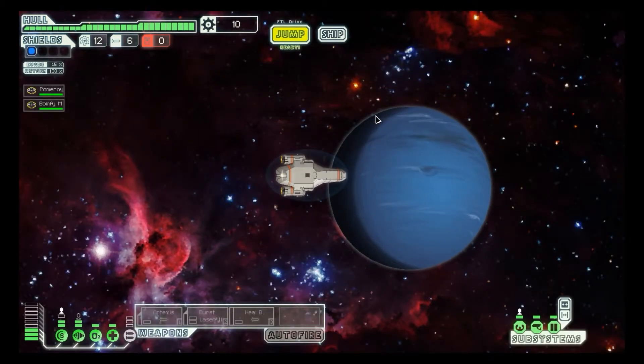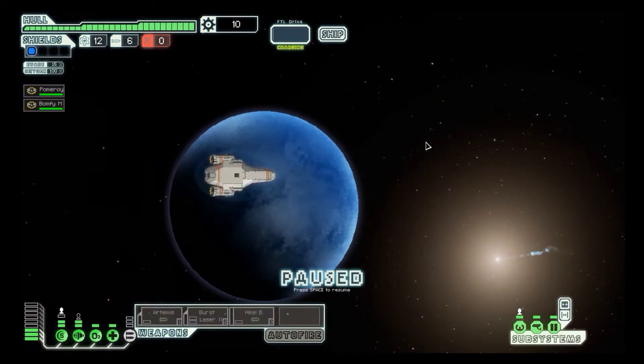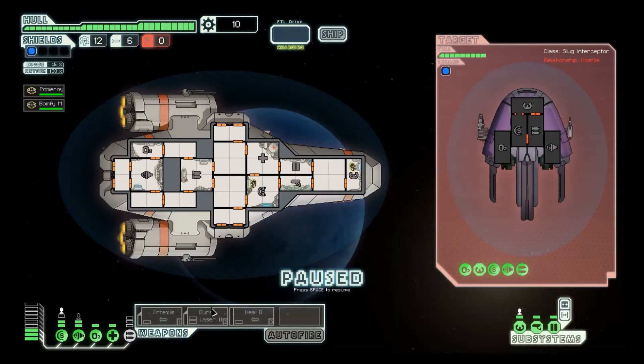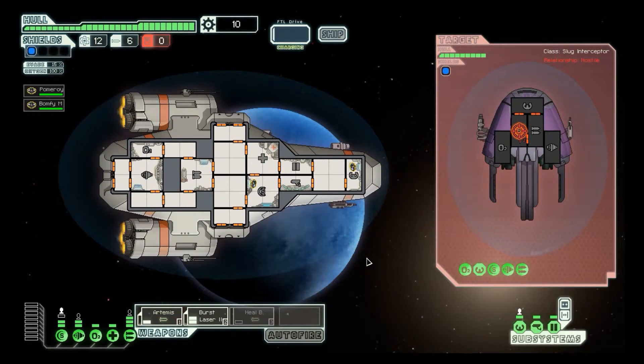There's a distress signal up here. Your cockpit lights up with warning signals — you're being distressed! Let's do this! Shield, shield. Light her up. Come on, faster, faster, faster, faster, faster!